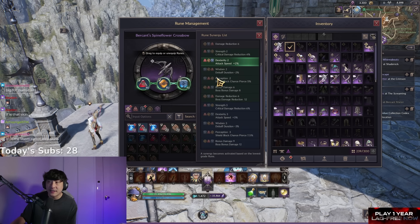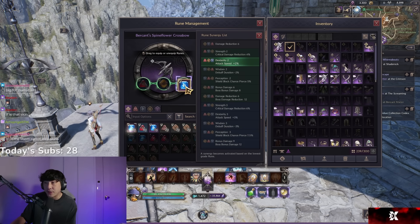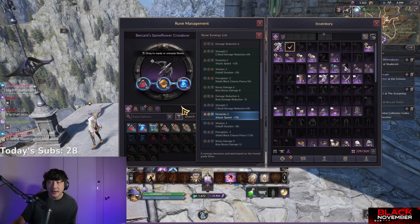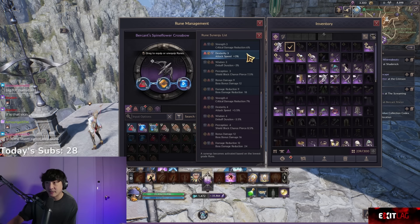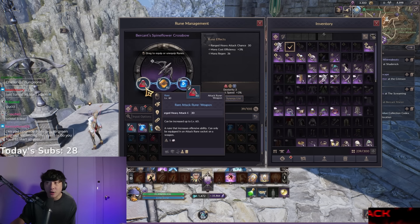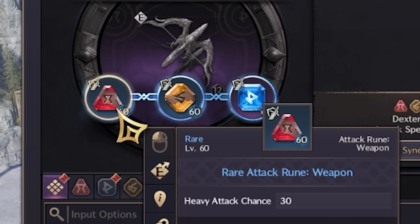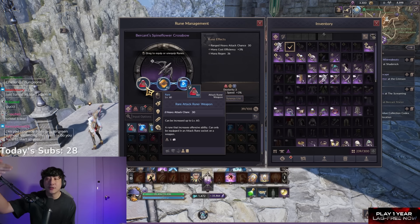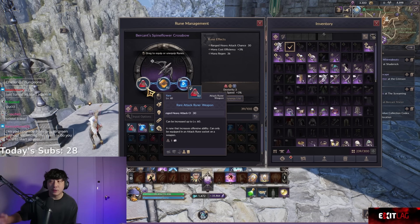If I replace my blue rune with a gray one, it drops me down to the lowest grade. I don't want that, so I'll put it back. Purple runes are a grade higher than blue — just like everything else in the game — but we're likely not going to get purple runes for a while, so don't worry about it. The last thing to understand about runes are their levels. This rune is level 60, represented by the number in the bottom right corner. The higher the level, the higher the effect on the stat.